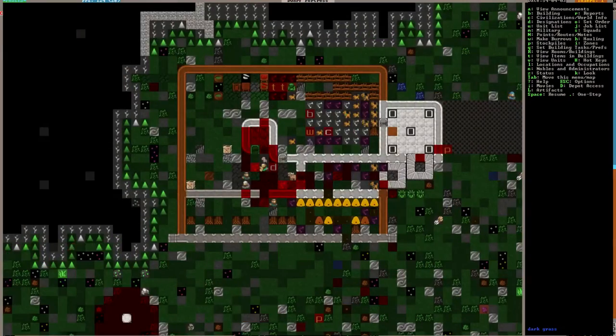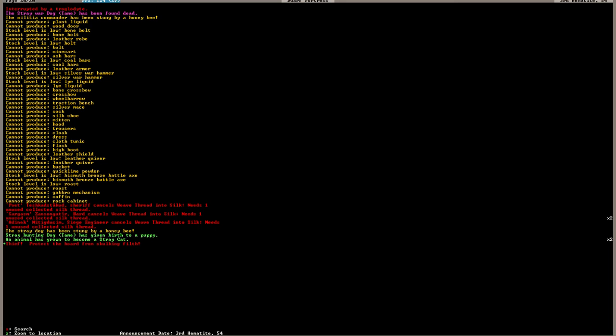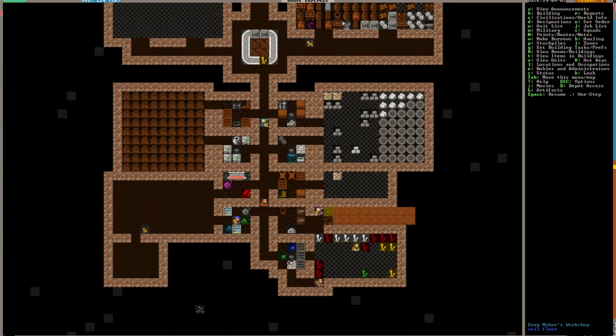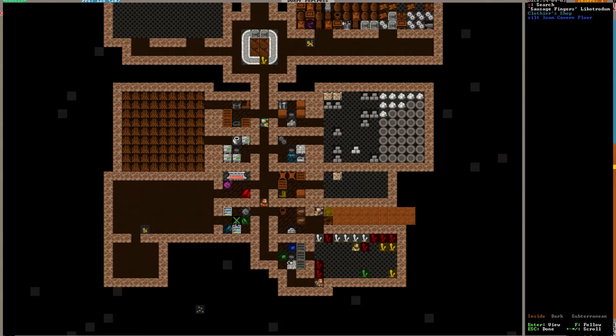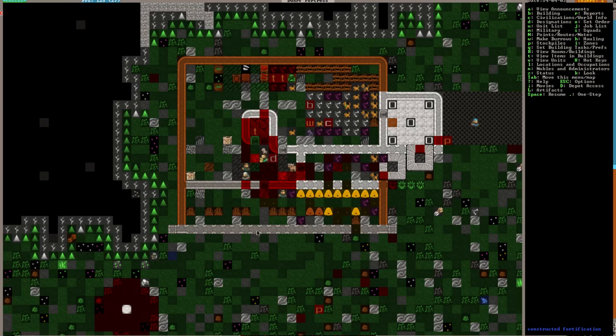How is our wood stockpile? Looking good — the stockpile is fine. Yes, we have thieves. Filthy thieves. Sausage Fingers has some cloth.